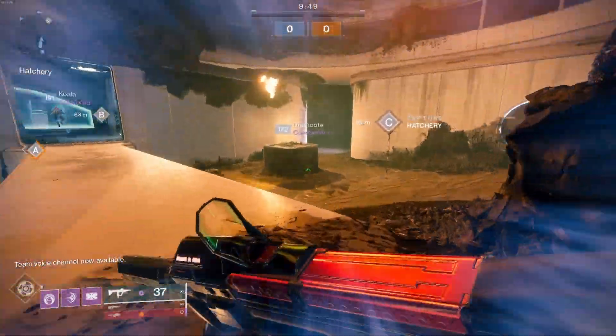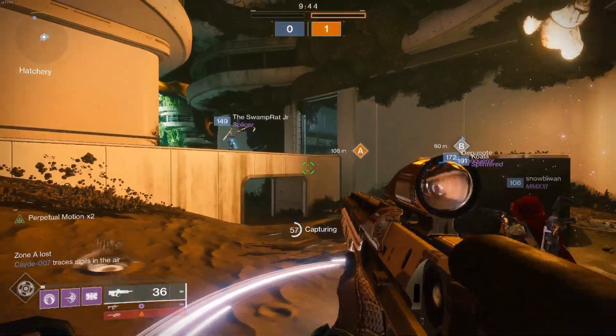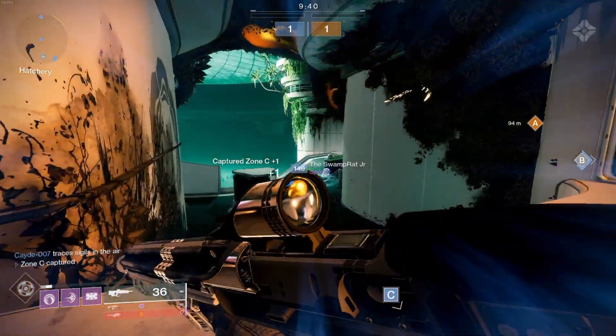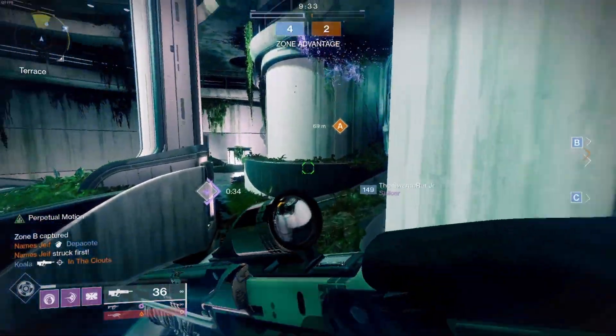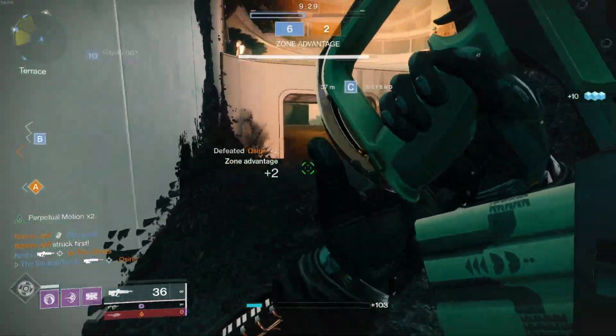This thing is absolutely insane. It is a 540 RPM kinetic pulse rifle. You don't have to do anything special to get this drop — it drops as a world drop. You can also get it from umbral decoding at the helm. One of the best things about this pulse rifle is that it's also craftable. Once you have attuned five of these, you get the option to craft your very own at the Enclave.